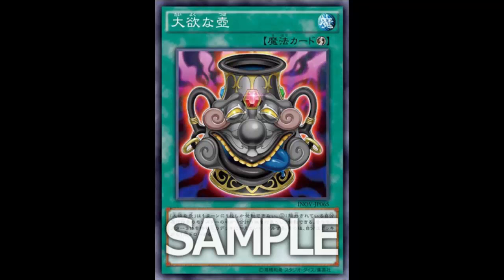So this is Pot of Avidity. It's really ugly — I mean none of the pots have been very attractive looking, but the gray coloring and the look on its face, it's just ugly. But I don't care how ugly my card is as long as it puts in that work — that's all that matters. This card is actually a quick-play spell, which is interesting. You don't generally see pots being quick-play spells.